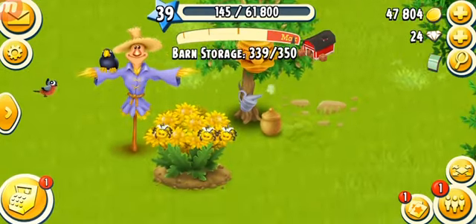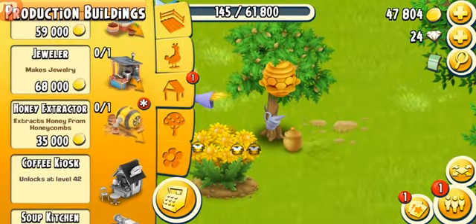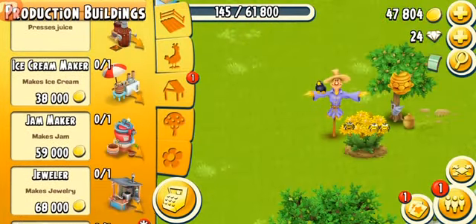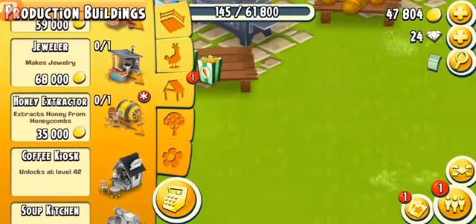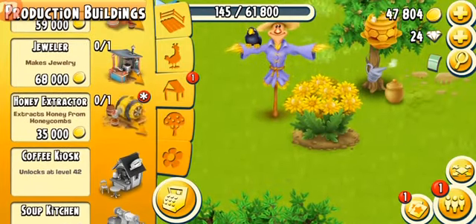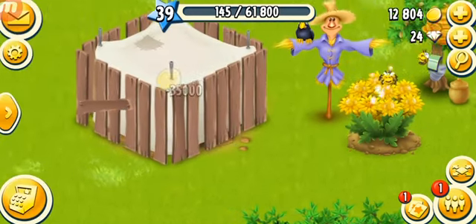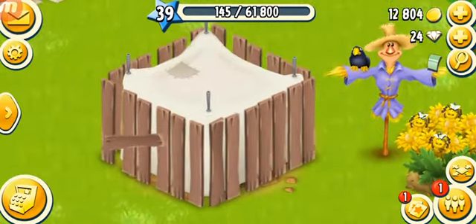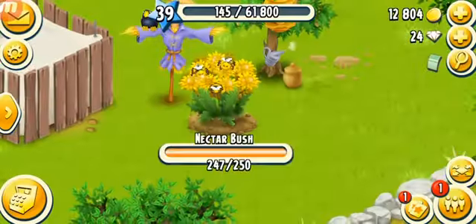My bees are still working. Now we're gonna get the honey extractor — ooh, a lot of machines I haven't purchased! We're gonna get this beautiful honey extractor and place it right here. It's gonna take one day to unlock the honey extractor, which is cool. We'll put that aside.